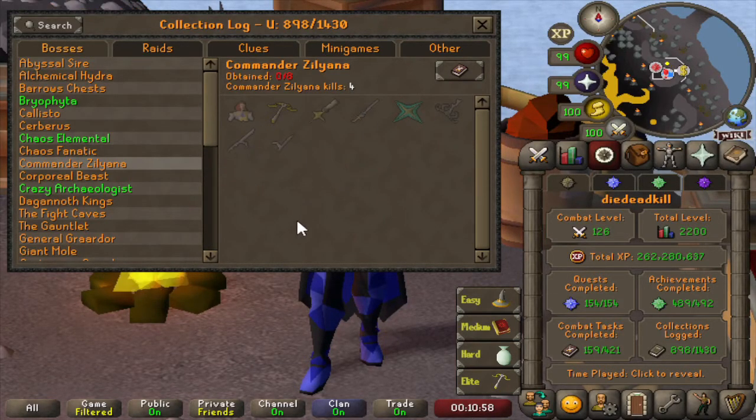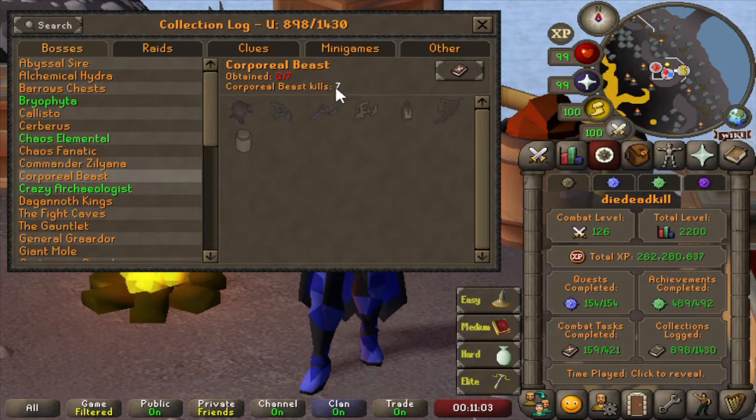I pretty much did 1, noticed I had enough supplies and did another one, and the same thing for the mini quest to unlock Nex — I also did 2 kills there. But no drops yet. Then Corporeal Beast — we did 7 kills in a Mass Free For All, and no drops, but that's pretty normal. On to the Crazy Archaeologist — we have 568 kill count with all the drops, so this is pretty much the end kill count for getting the Malediction Shard, which is also about double the drop rate.